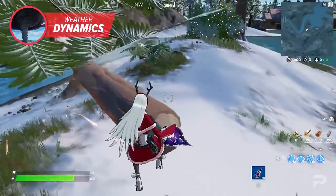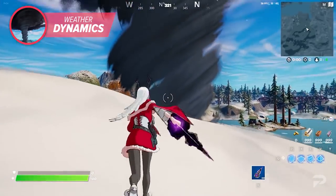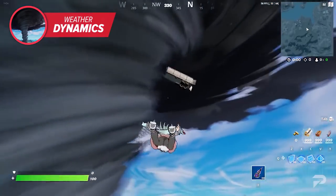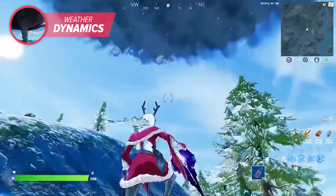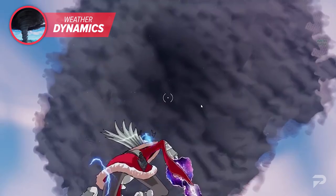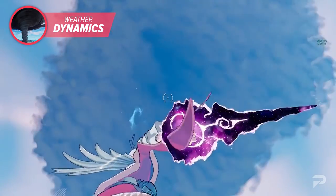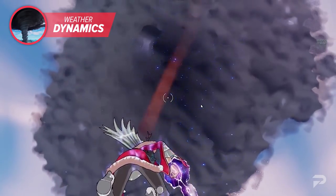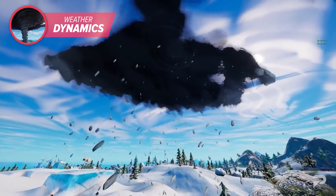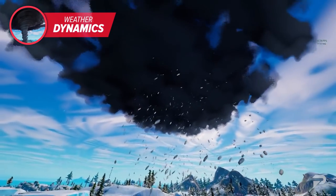Thunderstorms are much more interesting than initially thought. Lightning not only sets fire to nearby trees and causes some vehicles to explode, but will also have a stat-changing effect when it hits players. Leaks suggest that getting hit by a lightning bolt doesn't necessarily mean immense damage — rather, the shock tosses you into the air. The lightning will also give you a pretty sweet boost in speed lasting roughly around 12 seconds. We still don't know how this will affect the meta, but with these changes, matches could become way more unpredictable.